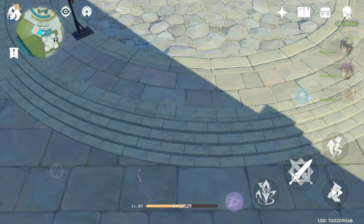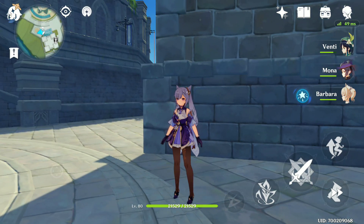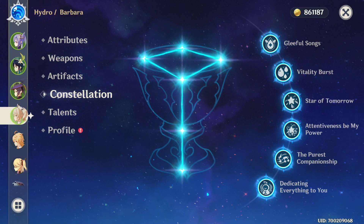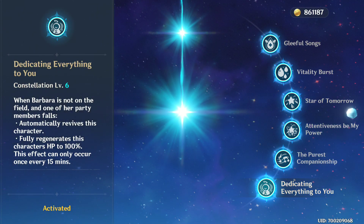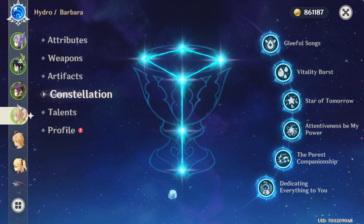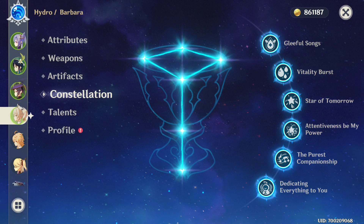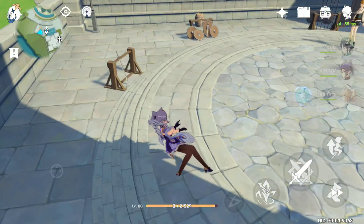There she is, she's completely dead. Have I told you about Barbara being maxed? Maybe I forgot to mention, but her last constellation is: every time someone dies, every 15 minutes, it comes back to life with 100% HP. That's what happened there, so I'm gonna have to commit suicide twice. Here we go, suicide take two — because Barbara is so good, she doesn't let you die.